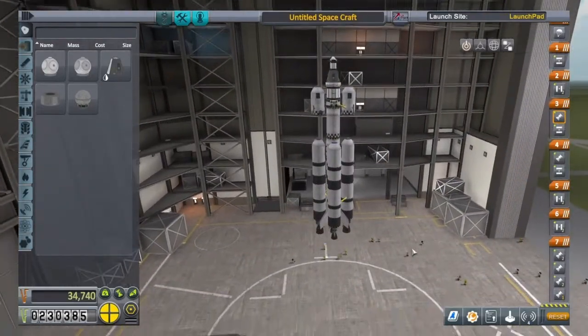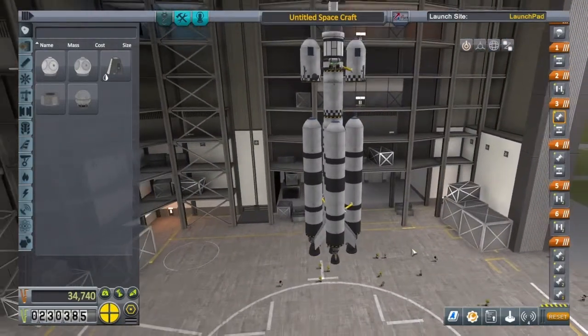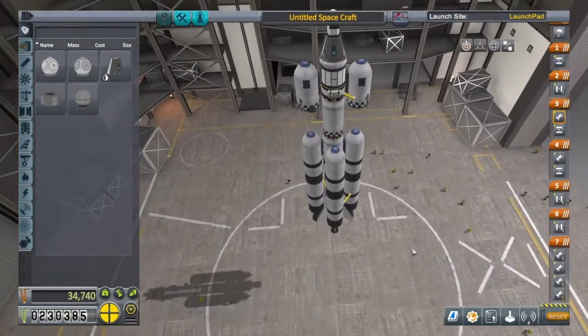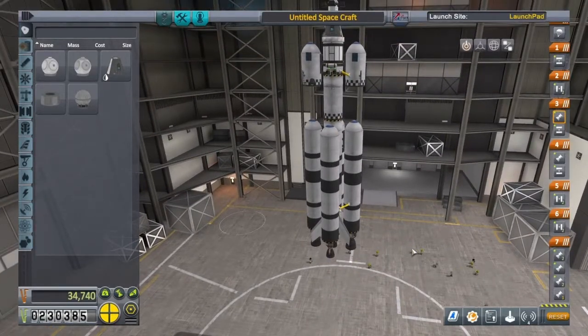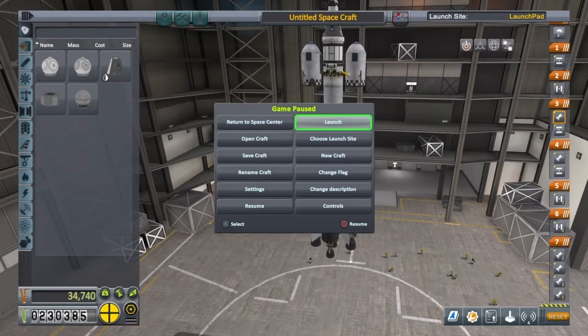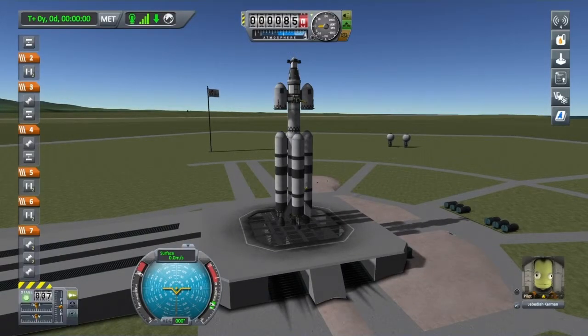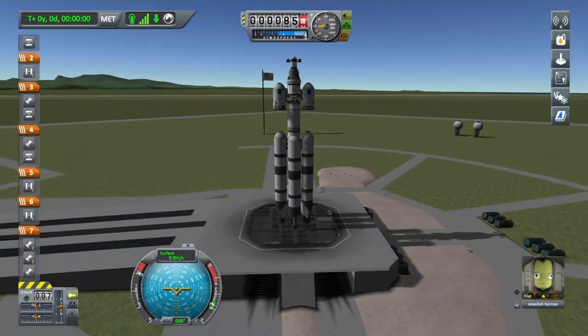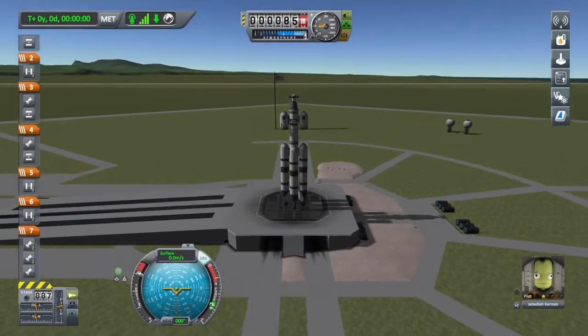I think this is about ready to launch, and this will definitely get us to the moon and back again, with more than likely plenty of fuel to spare. Let's get to the launch pad. Okay, here we are on the launch pad, ready to go to the moon. I'm going to turn on SAS and start burning.